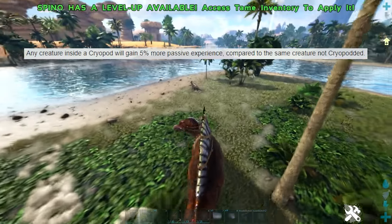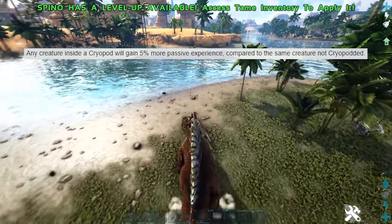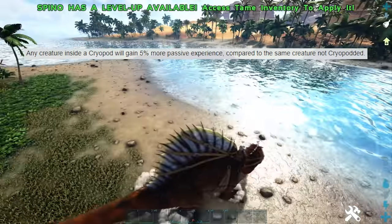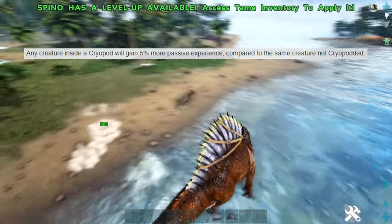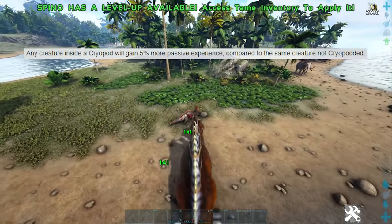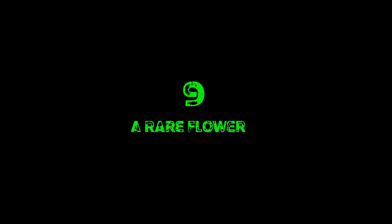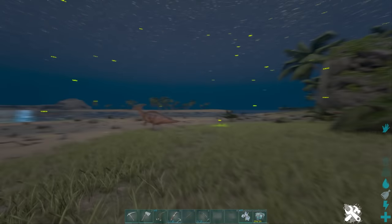Tip eight: any creature inside a Cryopod will gain five percent more passive experience compared to the same creature not cryopodded. So if you want to level up a dino without actually using it, chuck it in a Cryopod while you're out and about. You can bring it with you while you're doing things for XP or just leave it at base — it will still earn five percent more passive experience.